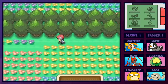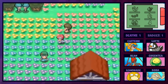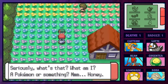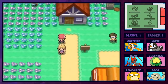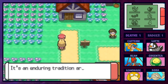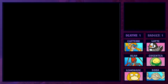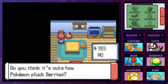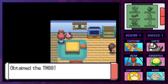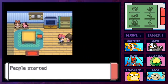Look at this pretty field of flowers - I know there are hidden items around here too but I can't remember where. An NPC mentions being drawn by the sweet scent of honey and explains that Gracidea flowers are given as bouquets to express gratitude - that's how you get the Pokemon Shaymin later in the game. Another NPC gives a TM for Pluck, which is a flying-type move that many Pokemon can learn and is decently strong.